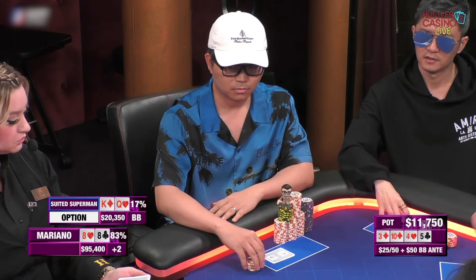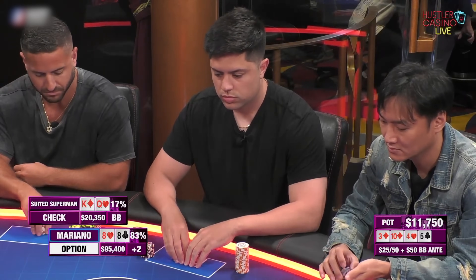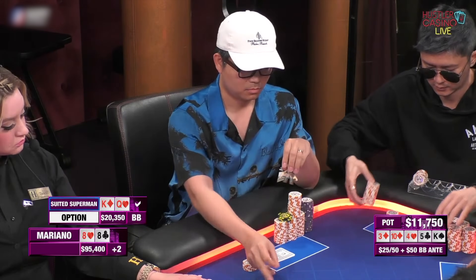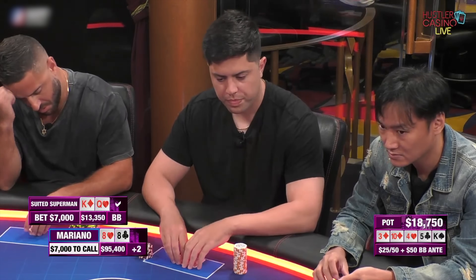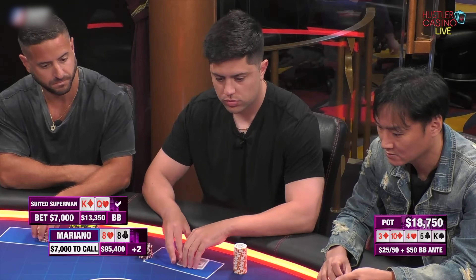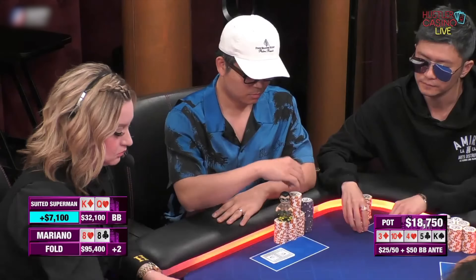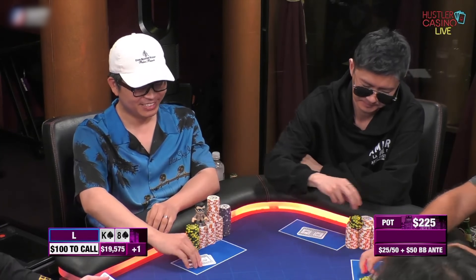Not the worst flop for pocket eights. Recycler checks, Suited Superman continues for $2,500 — already not the most comfortable spot, betting into two opponents, but I still have a good hand and he could be bluffing with overcards or a flush draw, so I make the call. Recycler gets out of the way and we go heads up to the five of clubs on the turn. Suited Superman now checks, and this time I decide to check it back. We get a bad river card — the king of spades. Suited Superman leads out for $7,000, around two-thirds pot. I think we just have to let it go and make the fold. Luckily it's correct — he rivered a king.